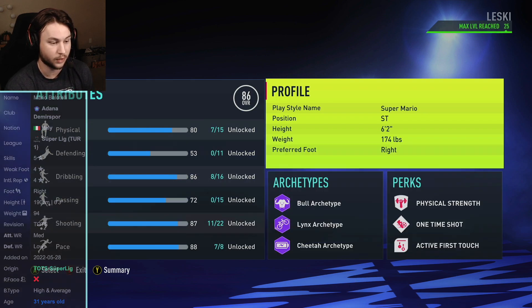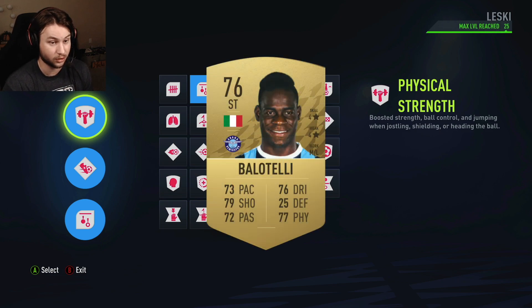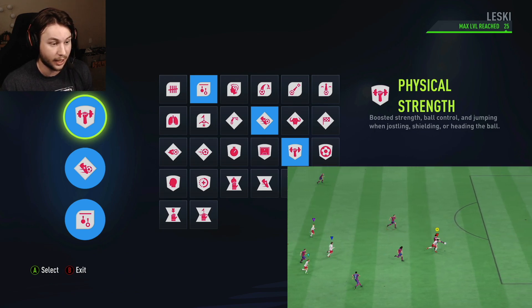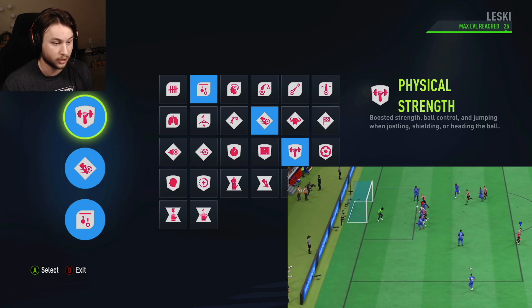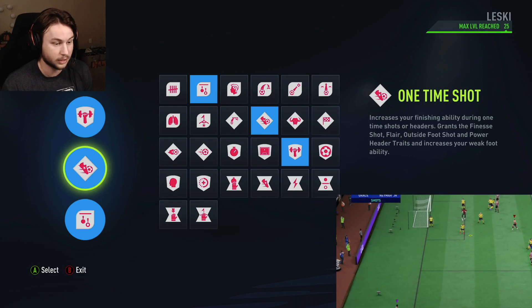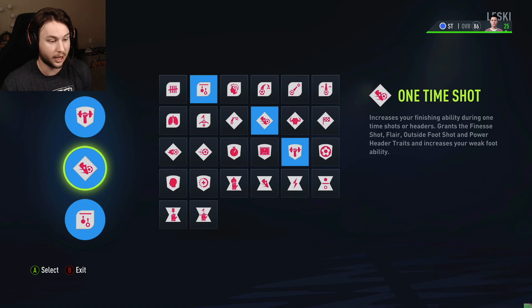Let's take a look at the perks. The perks for this build were a pretty easy decision. I had to go Physical Strength. On his base non-rare gold card he is 76 rated, but his highest stat is his strength at 91. We can't really get it that high on the skill tree, but with the Physical Strength perk we basically have that amount if not more. It'll also increase jumping and ball control when jostling, shielding, or heading the ball. The second perk works in great combination - One-Time Shot increases your finishing ability during one-time shots or headers. I like it a lot on bigger strikers, especially for the power header trait.